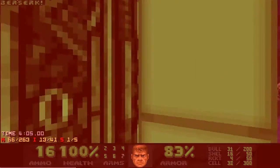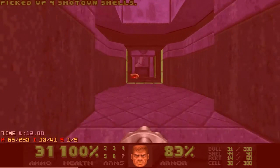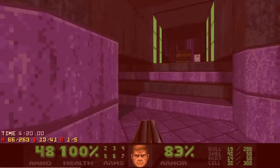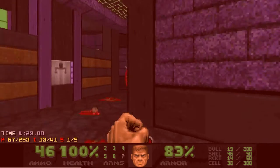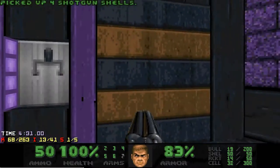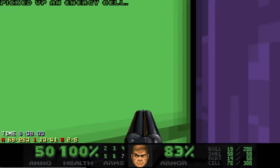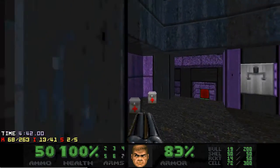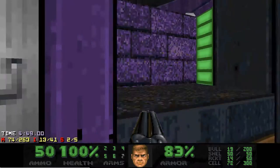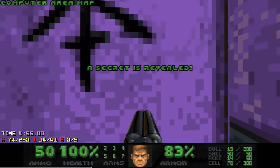Now you can proceed for the red key fight, but I think the better route is to get the next two secrets and then go for the optional area. So I'll just grab some ammo and shoot this switch, which opens this passage — that's where you get the next two secrets. Pressing this yellow button activates crushers that will kill all the arch viles and most of the revenants in the final stage of optional area. To get to the next secret we need to jump to this teleporter from the lift.